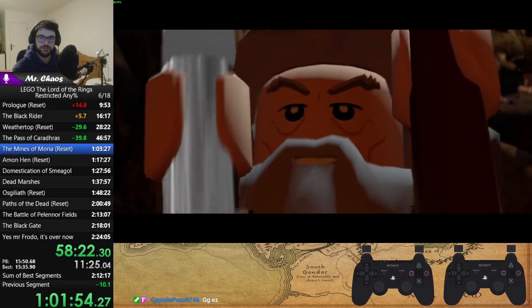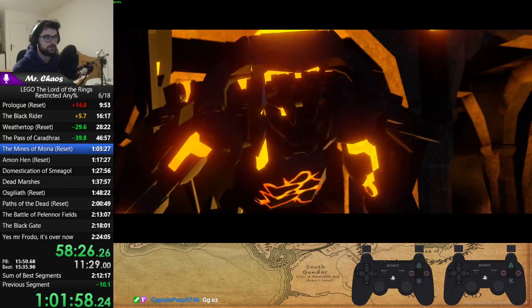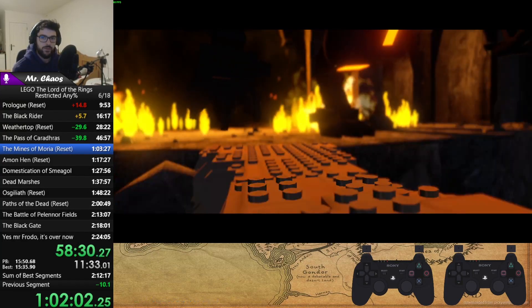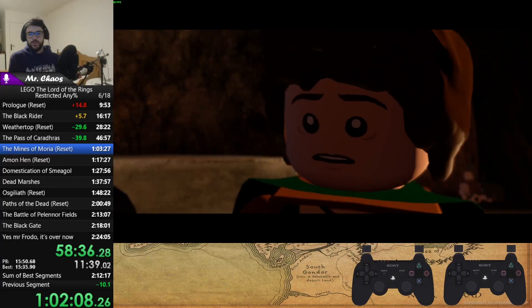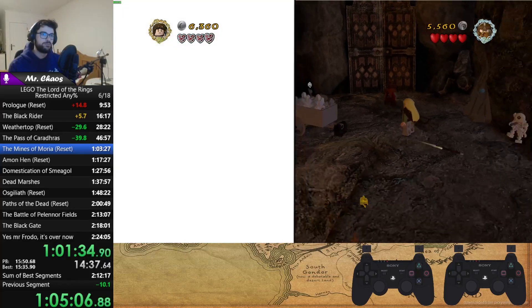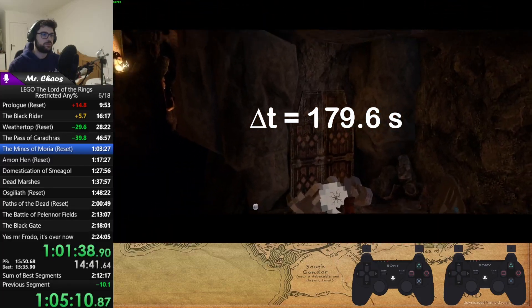Before we can start calculating, we need to time how long the Balrog is actually falling for. As you can let this level go on forever if you don't play, I'll take my latest speedrun for timing. This should give us the shortest time possible and thus the minimum depth of this pit. We start the timer when the Balrog starts falling, so we can take his starting velocity as zero. The end time we'll take when the screen goes wide right before they hit the water at the bottom. This gives us a total falling time of almost exactly 3 minutes.